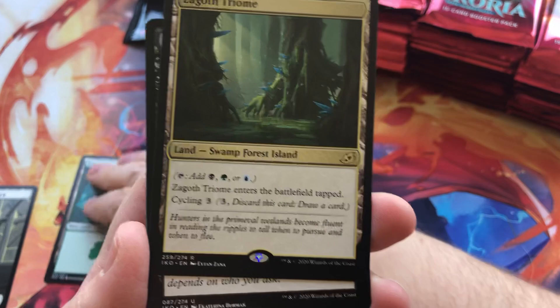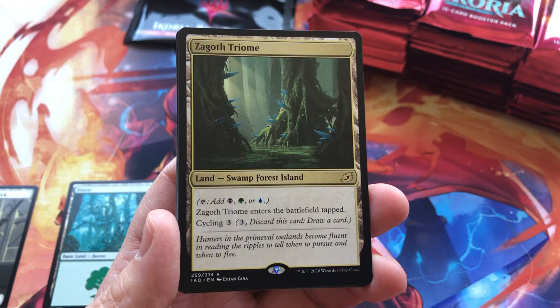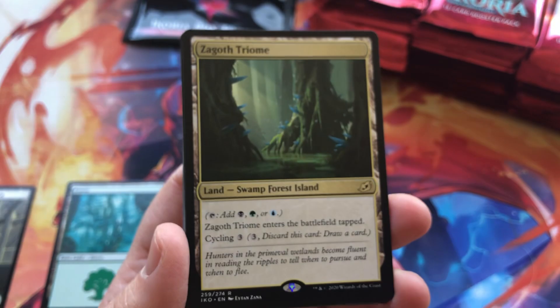Obviously these are the Japanese packs — we've got a little bit different ordering here, we're going from the back. First hit: we've got a Triome! I'm very curious to see how these hold up. I'm a big fan of these — we'll have to see what kind of usage they get. But definitely very, very cool cards. Always been a big fan of lands.